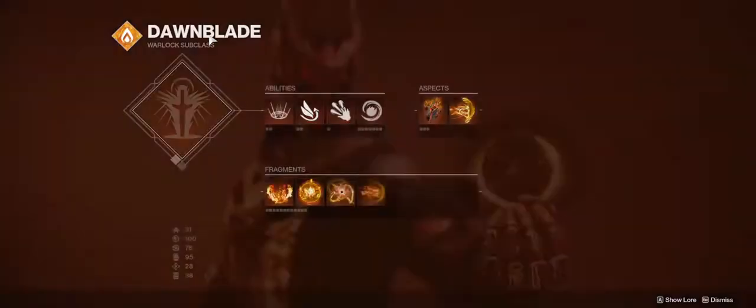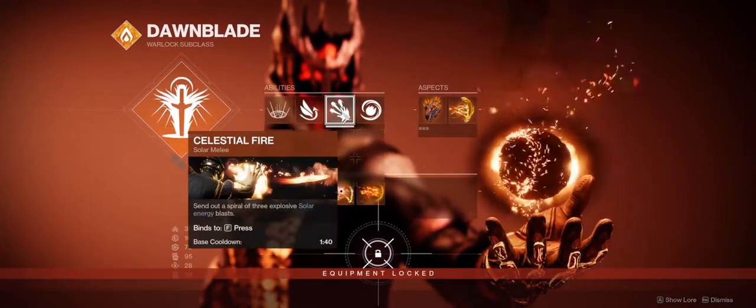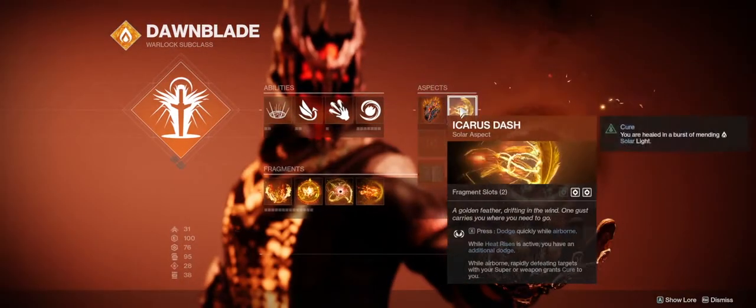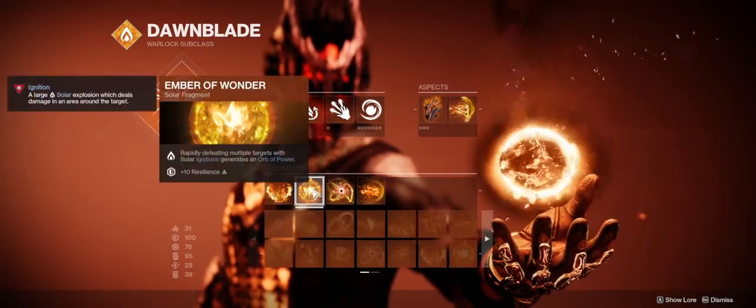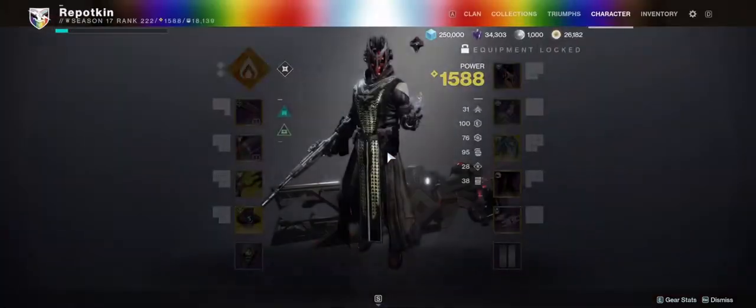For the loadout, I'm using Well of Radiance, Powering Rift, Strafe Glide, Celestial Fire, Fusion Grenades, Touch of Flame, Icarus Dash, Ember of Ashes, Ember of Wander, Ember of Solace, and Ember of Torches — though you can pick your own embers. That's the combination that works for me.